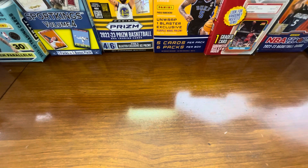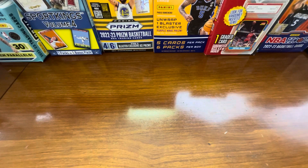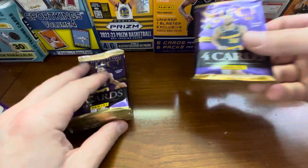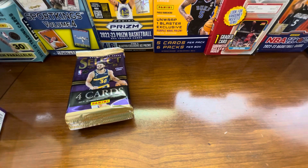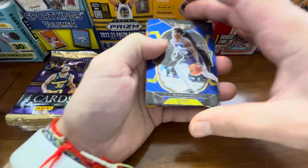So let's get into this. I've obviously opened up Hoops, I've opened up Panini Prism, I've opened up college and pro, but have yet to open Select — which I haven't seen too much opened with Select. We will see what we can get from this, if we can pull maybe a Mem or an Auto, which would be nice, or any of the top rookies out there. It looks like we do have an orange, we'll see what we got.